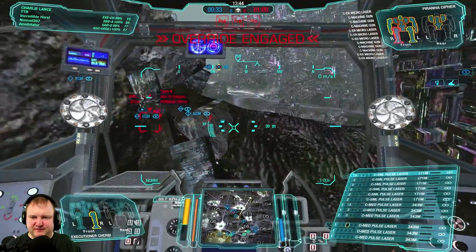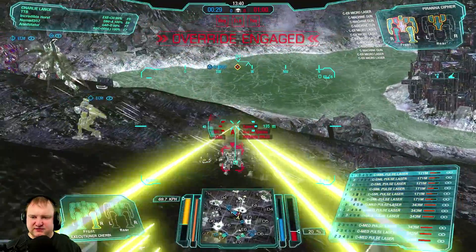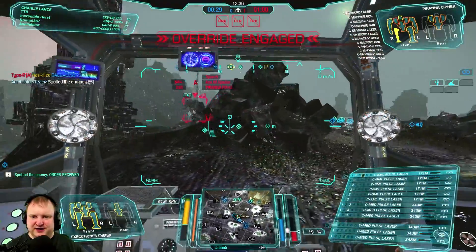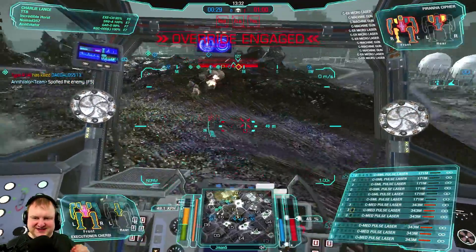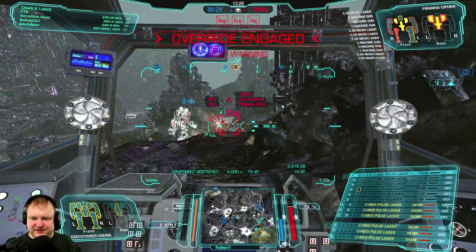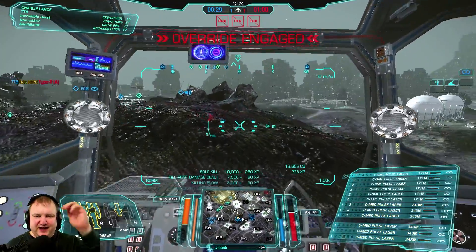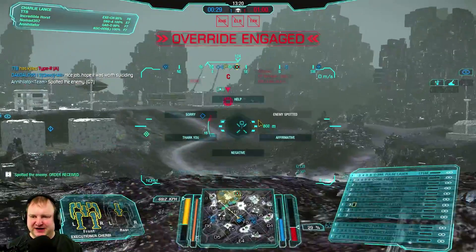We have a Piranha Cipher right in front of us — he's brawling with the team. Due to the speed of the Executioner, we can actually try and follow up with him. Stop the bullshit and start hitting that thing — yeah, that's looking better. And now we go for the kill. We saw him in half. Poor Piranha. He's down.